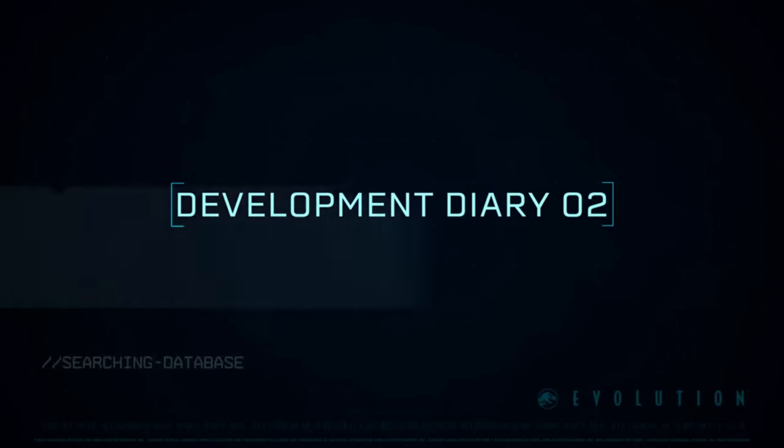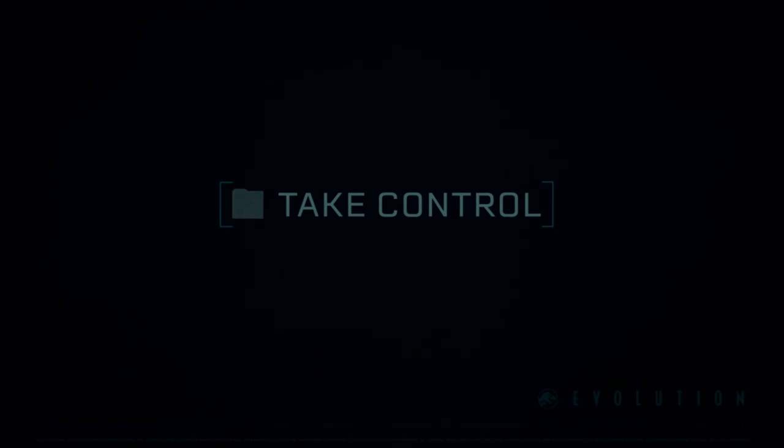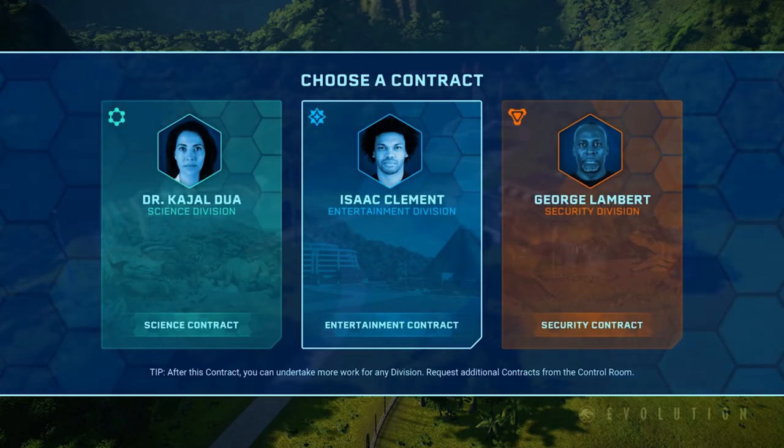As we've seen with the films, actually running a Jurassic Park or Jurassic World is quite a dangerous proposition, so you need to try and succeed where others have failed before you. The player starts off with a few key buildings on an island which are going to teach you the basic tools of how to build and maintain your park, and from that you're going to earn your first contract which brings you into your first few decisions about which division you want to side with.